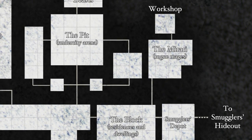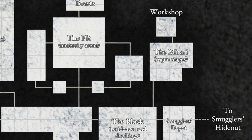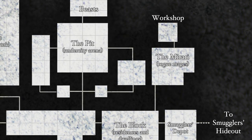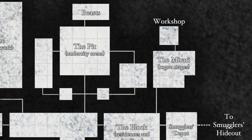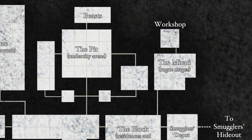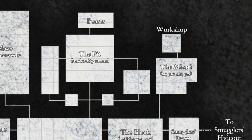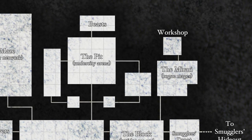Going north from the market is the Pit, which is an undercity arena — basically an illegal, unsanctioned fighting arena where people go to spectate and gamble on bloodsport. I put a couple of unmarked chambers around the pit which may serve as training areas or holding areas for the gladiators, or perhaps small stations for officials, minor guard posts, or bookies' stands. To the north of the pit is where they hold the beasts for fighting.